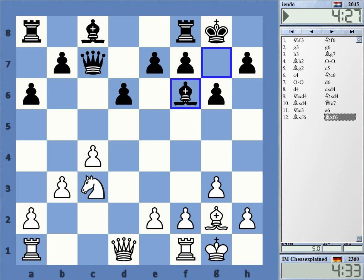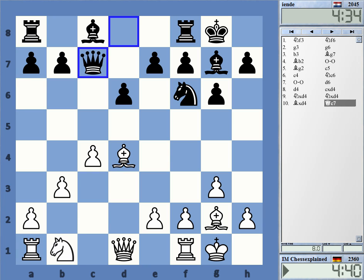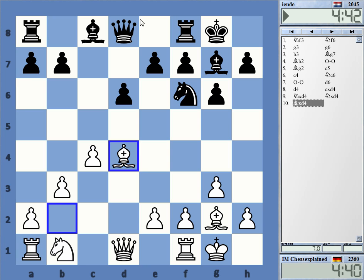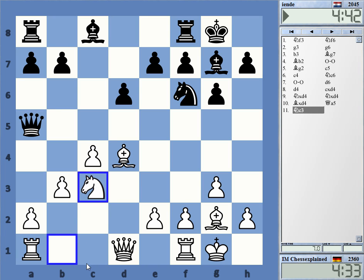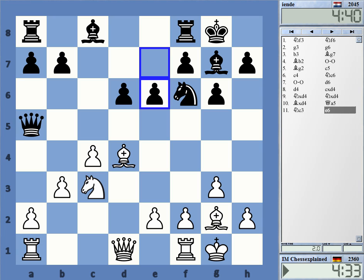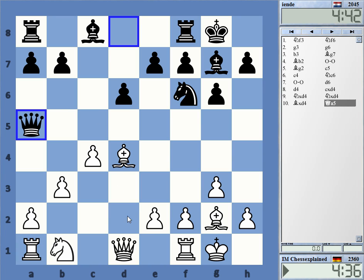He just should not play queen c7 — queen a5 maybe, this kind of move is okay, a bit more active. One point is that if I now want to play this, he has e5 and this is a huge problem. So I cannot play knight c3 easily — I have to play another move, queen c1 or queen d2 or whatever, and then it's just a normal game where black has no particular problems. Thanks for watching.